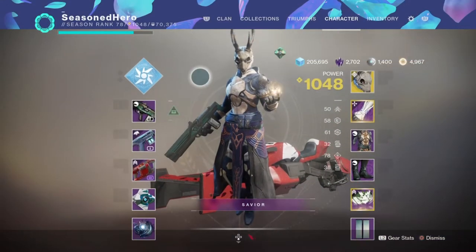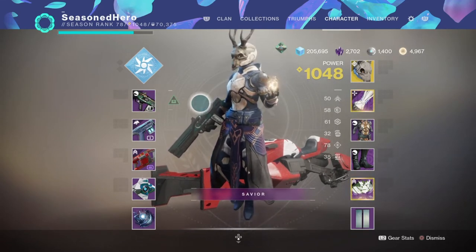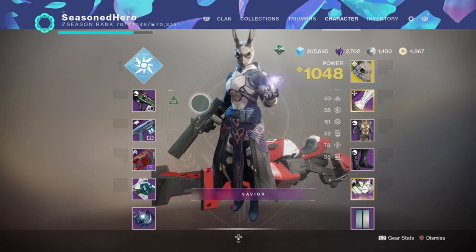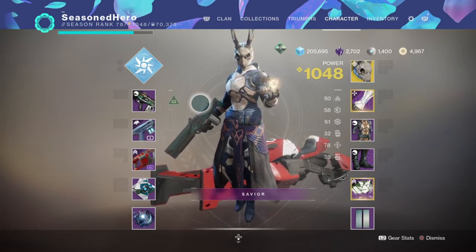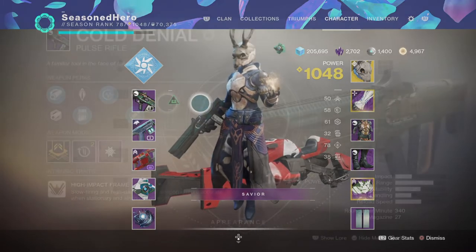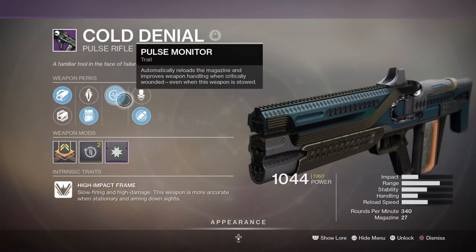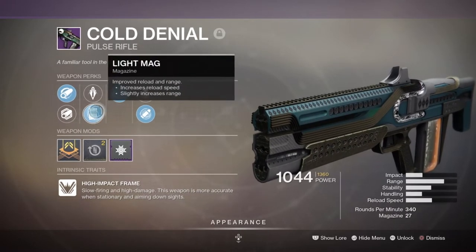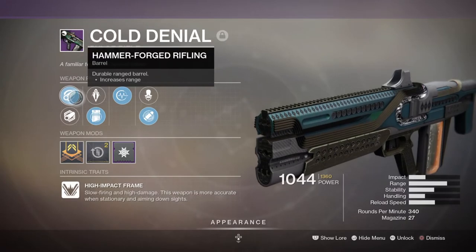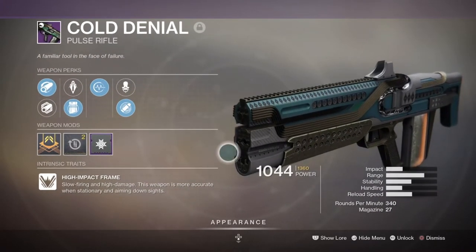For weapons, it's recommended to have at least one or two weapons with the Pulse Monitor or Eye of the Storm perk to make full use of the synergy within the build. For the primary slot I've gone with the Cold Denial Pulse Rifle with Eye of the Storm, Pulse Monitor, Light Mag and Hammerforged Rifling. This roll is the reason behind how the build came to life as it's a very unique roll and the two perks within the weapon work really well together even though they're not really damage-based.